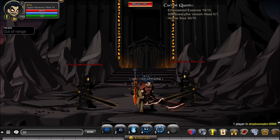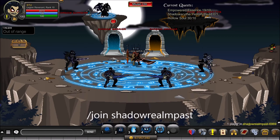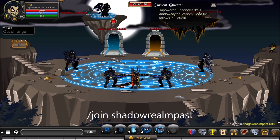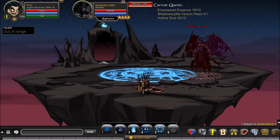After that, slash join Shadow Realm Past. Kill the Shadow Warriors until you have the max stack of Empowered Essence, which is 50. Then click the button and kill the Shadow Lord until you get two items: the first is the Shadow Warn for this quest, and the second is the Shadow Doom Reaver for the next quest. He drops both of these swords, so kill him until he drops one or both.